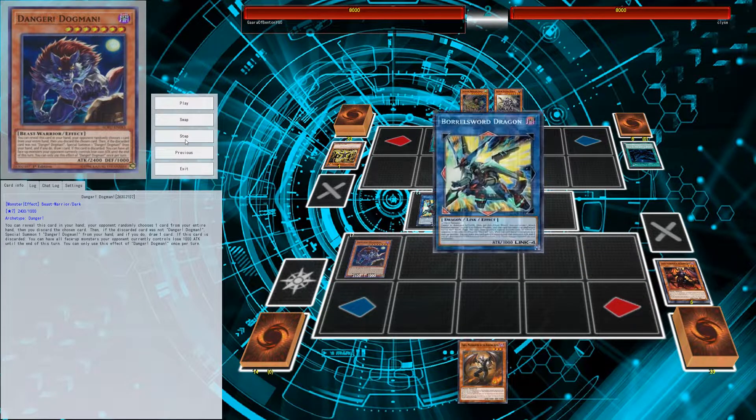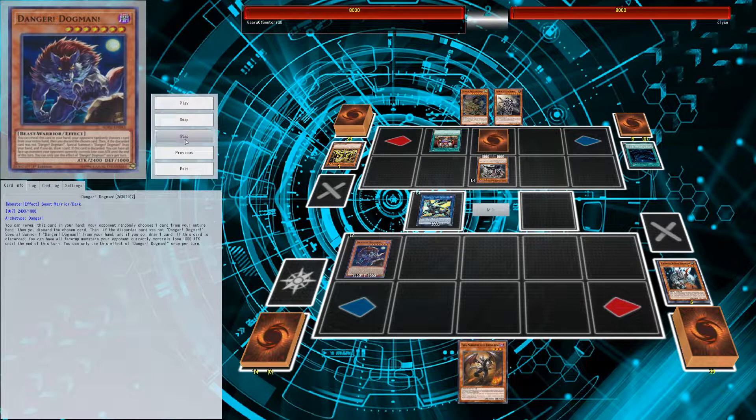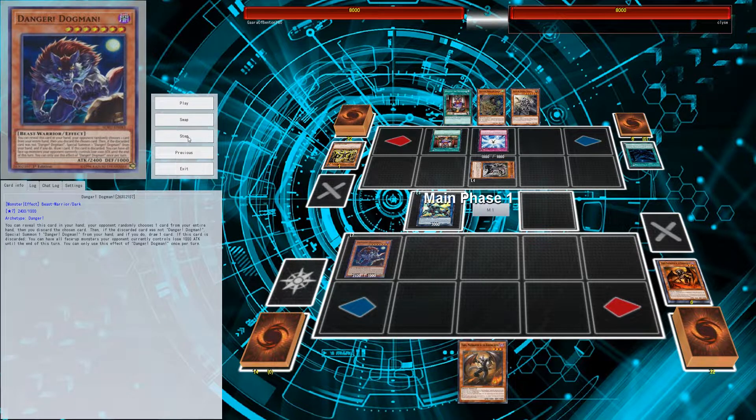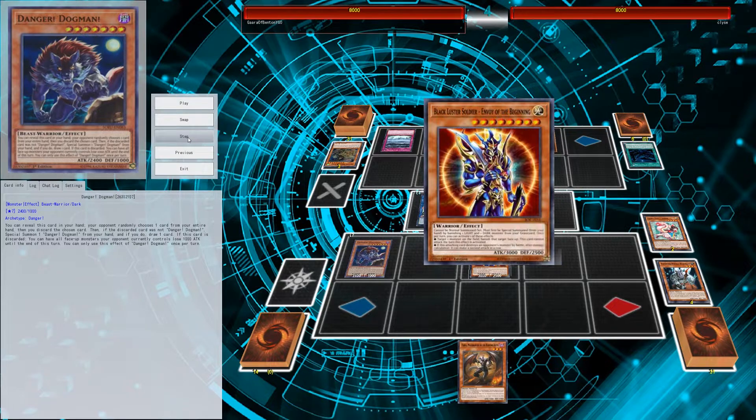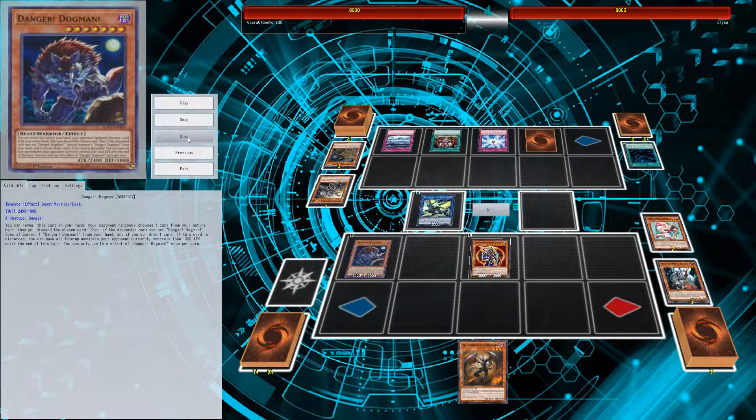We go into Boreal Dragon. Fiendish Rhino Warrior lets us mill a card. Boreal Dragon ends up stopping our battle phase for now. Opponent just sets one and passes. We draw a BLS, banish the LIGHT and DARK. He flips some card, BLS banishes his monster, and then Boreal Dragon switches BLS to defense mode. We go in to do another 8000 points of damage - game over.